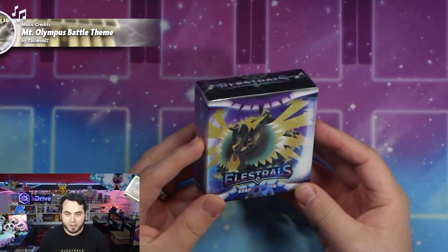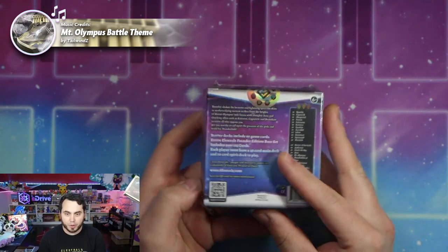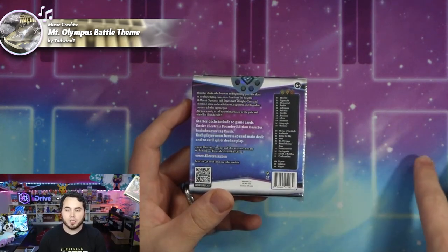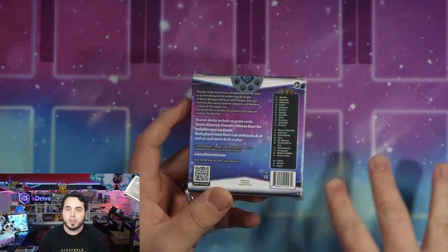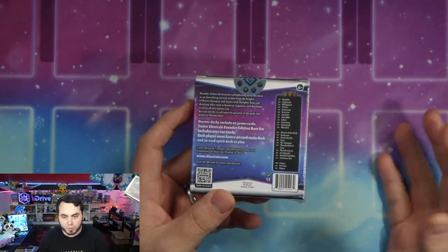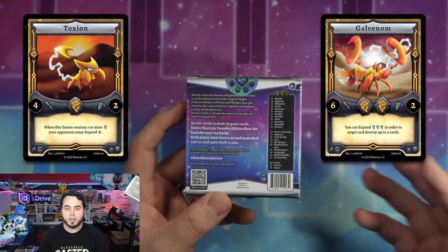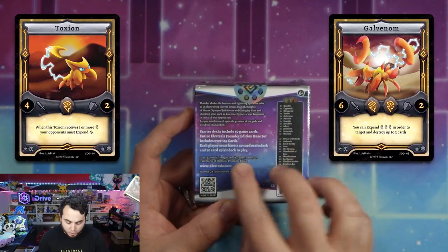Let's see if I pull my first Stellar today. I haven't gotten one obviously, but hopefully today will be the day. So here we have the Ohmperial starter deck. This deck is a little bit different than some of the other decks because it actually has a lot more Thunder spirits in it, and that's primarily because of Signectric. It does have a few exclusive cards like Toxion and Galvenom.